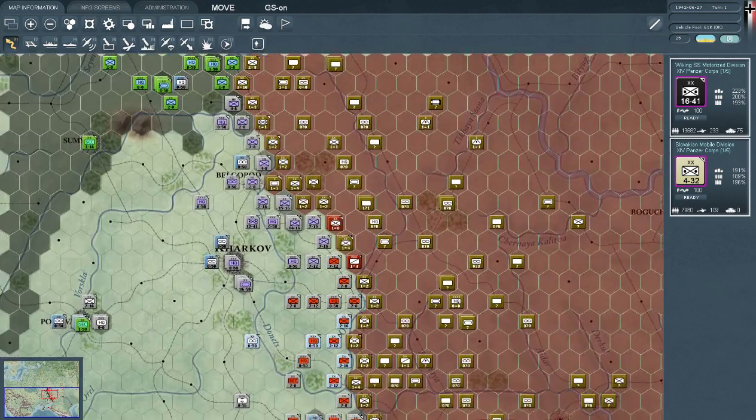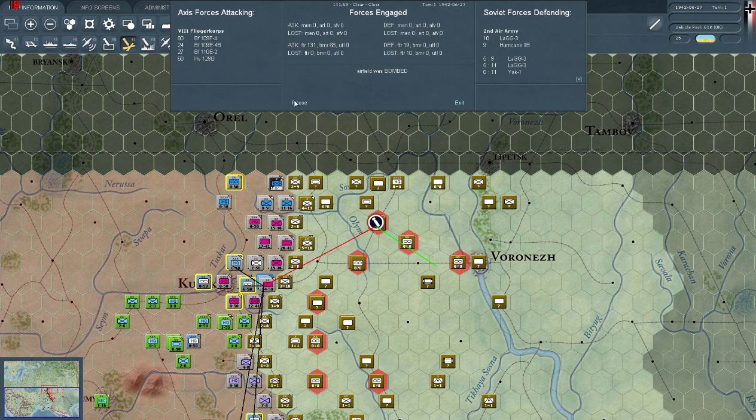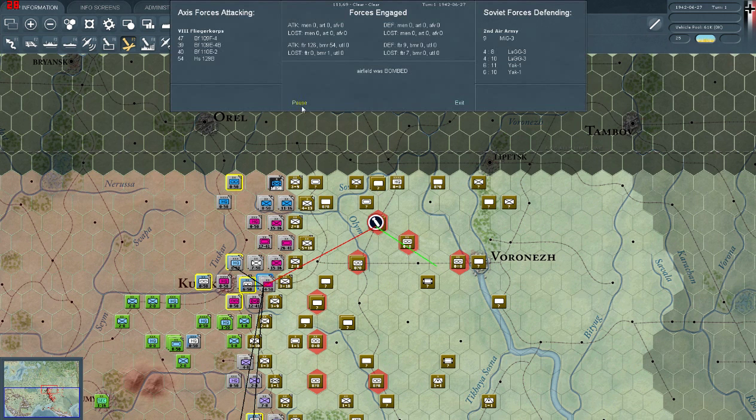So the first thing we're going to do is hinder the enemy's use of their airfields. We don't know how much is here, but we're going to scout it while we bomb it. You can see the losses. We lost one bomber. We attacked with a flight of 126 fighters and 54 bombers, flattened the place, and only destroyed seven fighters — there were nine MiGs there defending, apparently we knocked seven of them out.